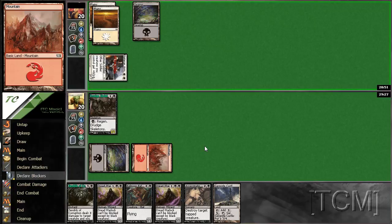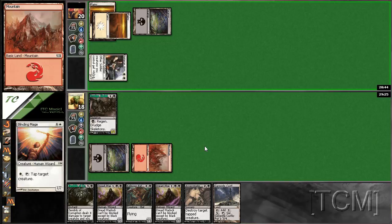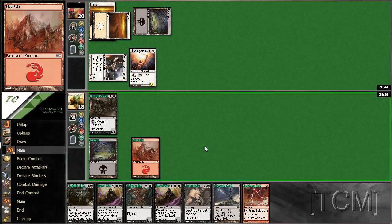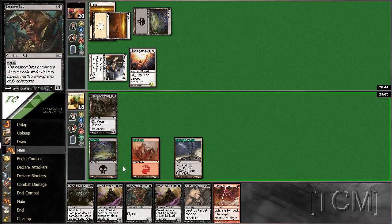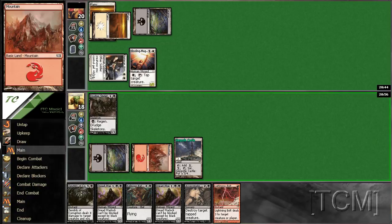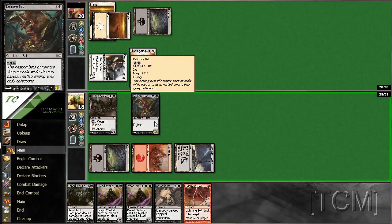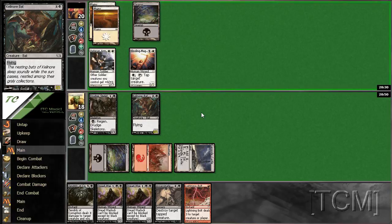Could assassinate, and it depends on what he plays obviously. Flying Pegasus probably. Blind mage. We need a swamp. I guess I could have bolted the Blind Mage but I don't really need to, I don't think. I'd rather play my bat.